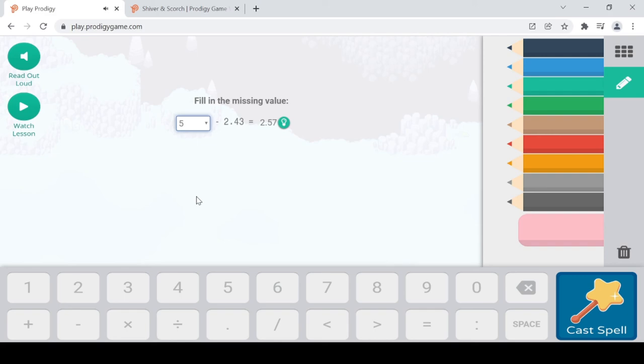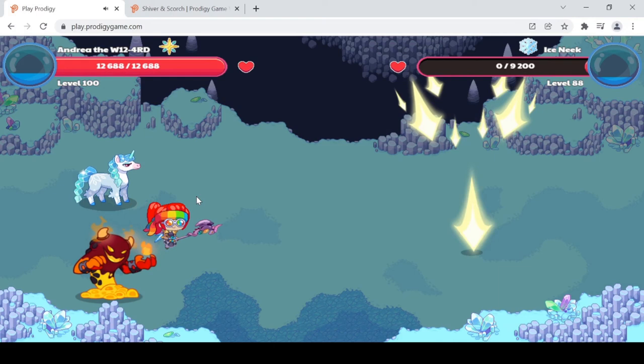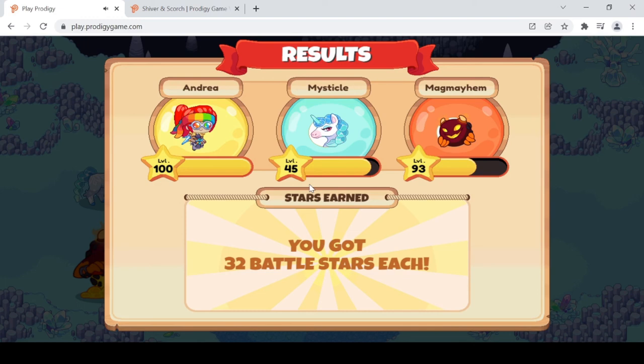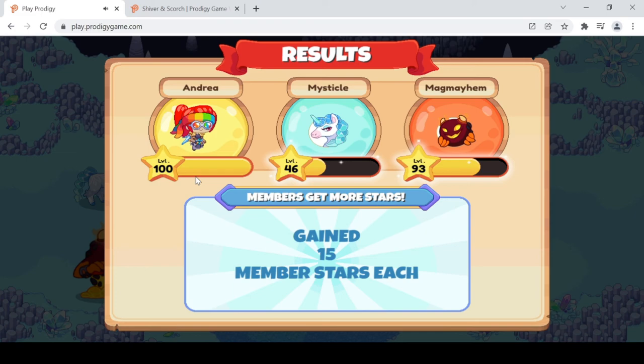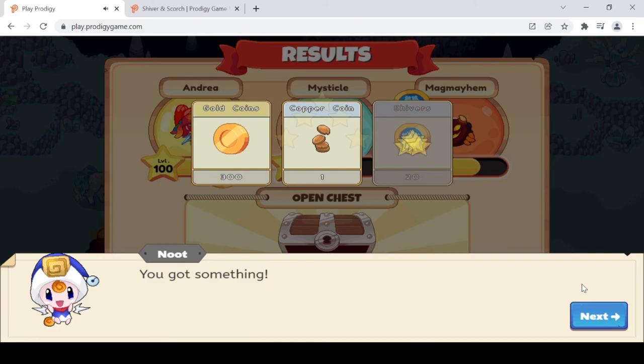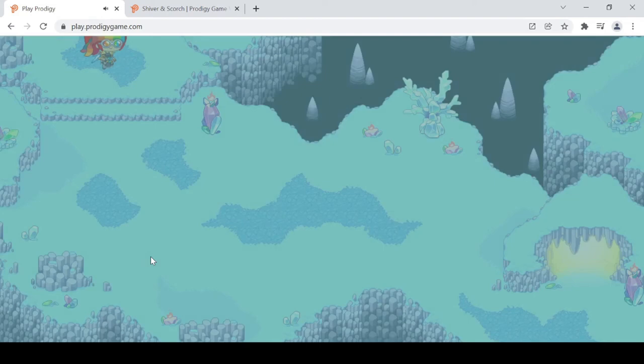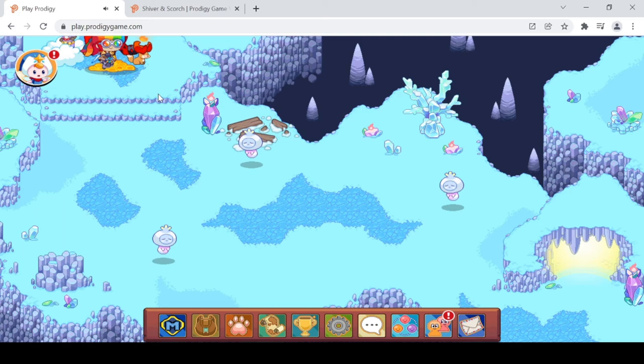We can see the Shiver and Scorch page on the Prodigy Fandom wiki. Our Mystical pet leveled up twice — back when I mentioned level 44. The glowing stars mean they're still in progress leveling, whereas at level 100 you're like a very old wizard — but in Prodigy you don't die, it's a very happy and peaceful game. We went into the cave to find snow piles, but had to wait for them to respawn.